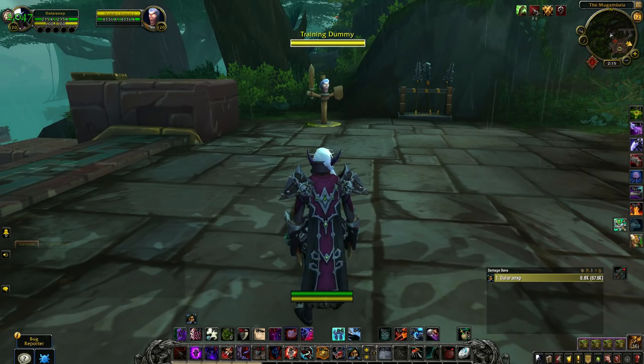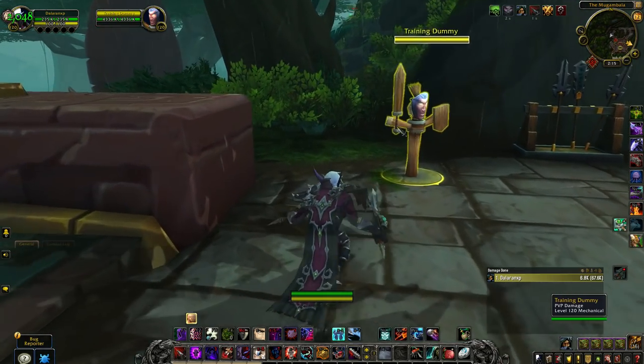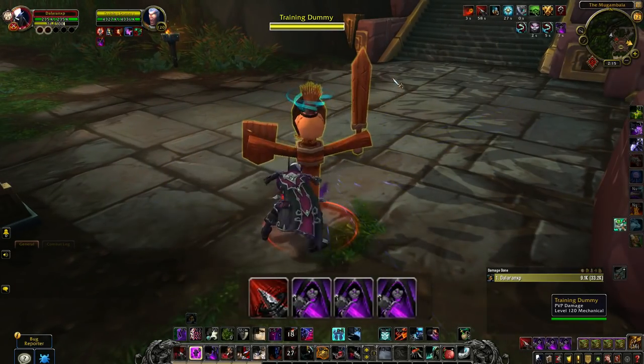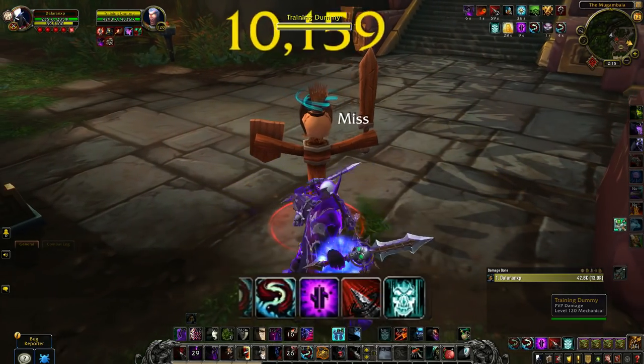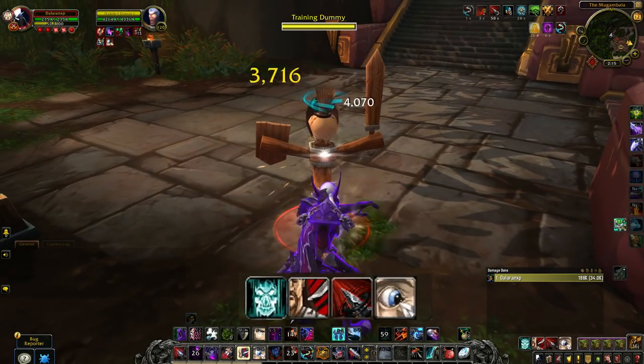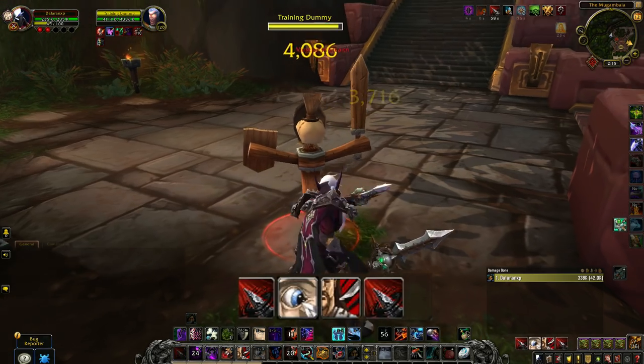If you want to go for a bursty setup, you'll open on the enemy with a Mark for Death Kidney Shot, followed by a Shadow Strike into a Night Blade. Then Dance with Symbols of Death, Shadow Strike, Eviscerate, Shadow Strike, Cheap Shot, Eviscerate, and you continue on with a Shadow Strike to follow.